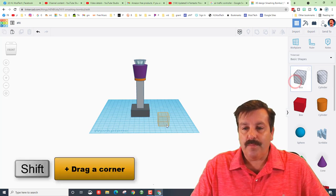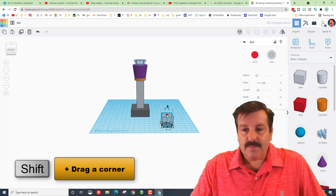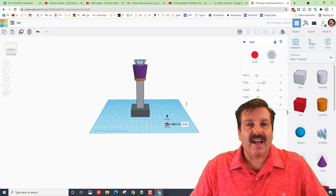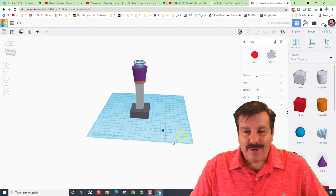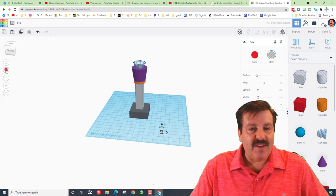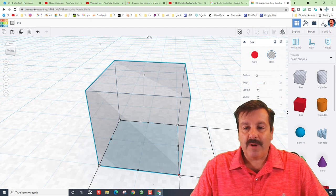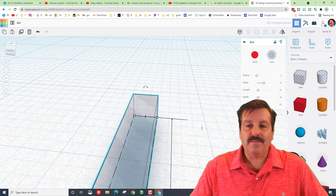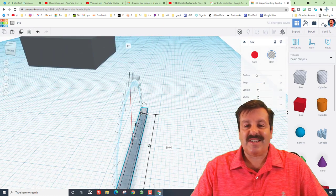We're going to bring out a cube, hold down shift, stretch it — and the number you want is size 2. Now use Fit View to get close to it and change its length — the magic number is 30. So it becomes this long stick.